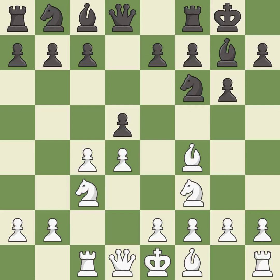Rc1 develops the rook and delays moving the e2 pawn. If black captures on c4, then e4 is a stronger move than playing e3 on move 6. It is the last book move.